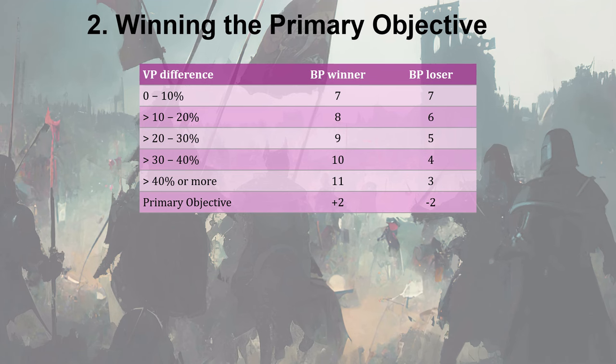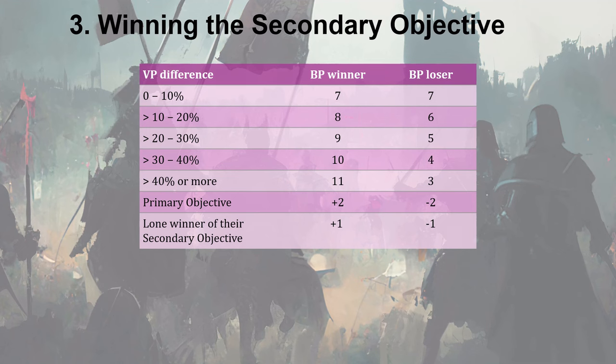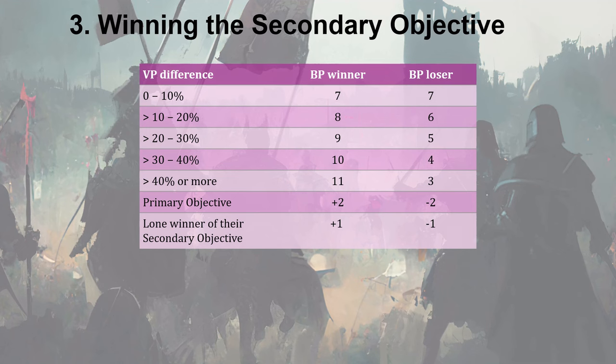Finally we have secondary objectives. Both players have their own secondary objective. If only one player has won their secondary objective, this player gains 1 additional battle point and the opponent loses 1 point. If both players have achieved their secondary objective, or if neither has, then nothing happens.